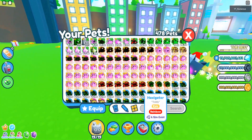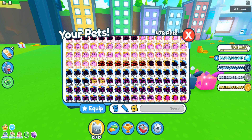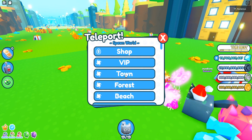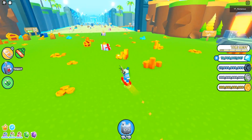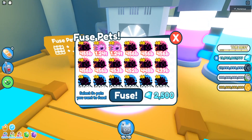But first, the best fusing methods that are going to get you the rainbow legendary Haxolotl are going to require the rainbow version of the pets in that egg. I'm going to show you guys how to do it, so let's go ahead and go to — I believe it's the beach right here — where I can show you guys the fusing method.